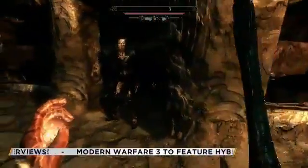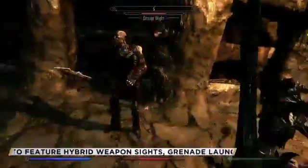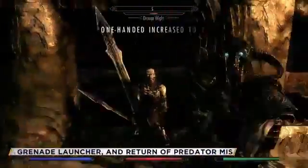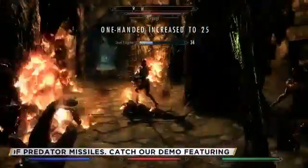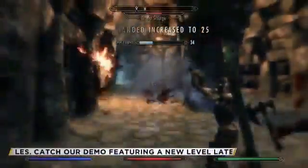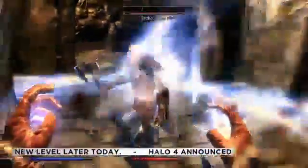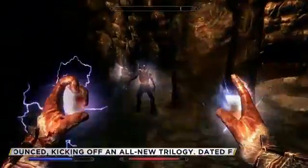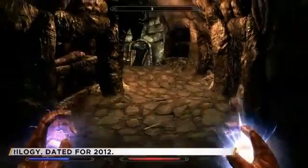Up here we're seeing the undead — the Draugr — who live in this Nordic ruin. Using a flame spell on my left hand, sword on my right. Then another shout power. How do you gain these shout powers throughout the game? You learn the words, and then you have to unlock the ability to use them — words of power in the dragon language.